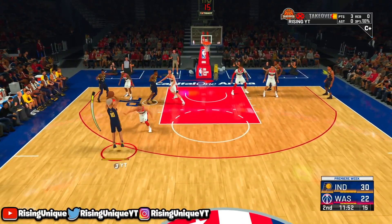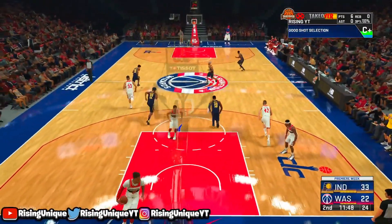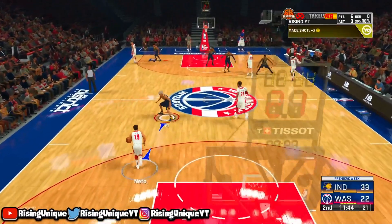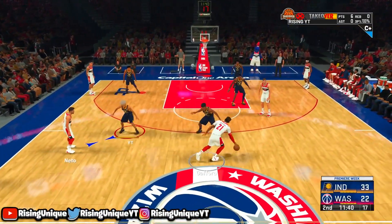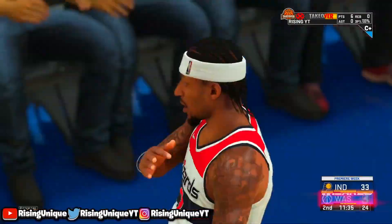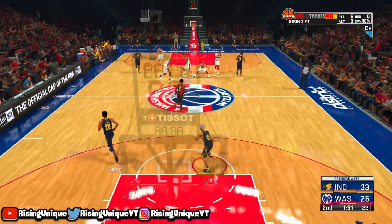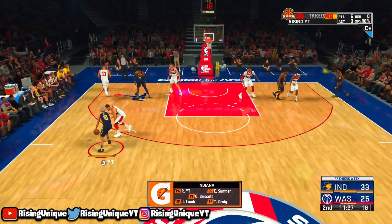As you guys can see they back up and that's an easy green every single time. Obviously you're not gonna green every single time, but make sure you guys go watch my jump shot video — the link is in the description — and make sure you guys go watch my build video because this is literally the best build in the game. I already played park on it and I already have a jump shot video showing proof that this build is actually really good, and it had no badges in that video.